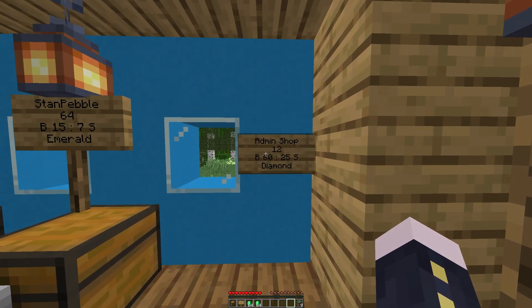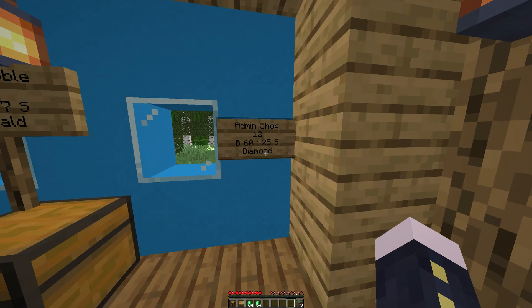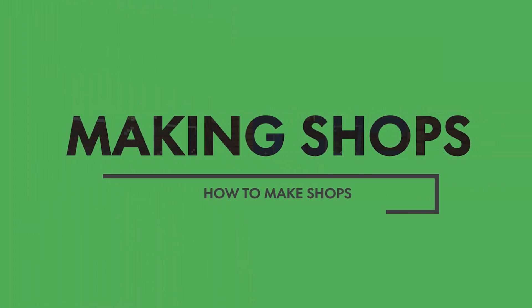Next we have admin shops. You may notice the admin shop actually has no chest, and that's because the admin shop can sell unlimited amounts of an item. So now let's get into actually making these chests.